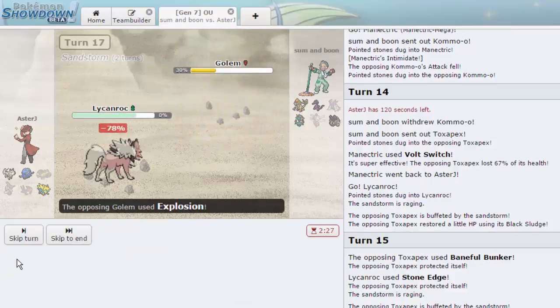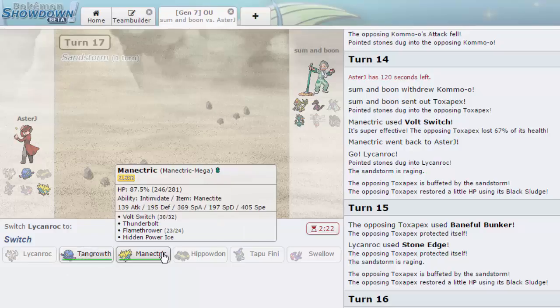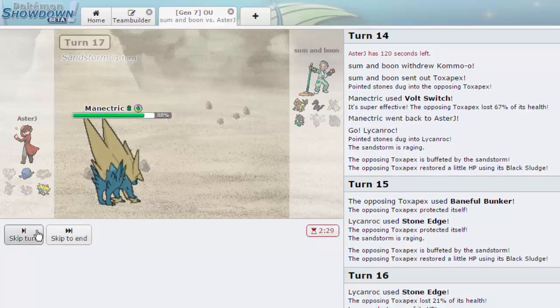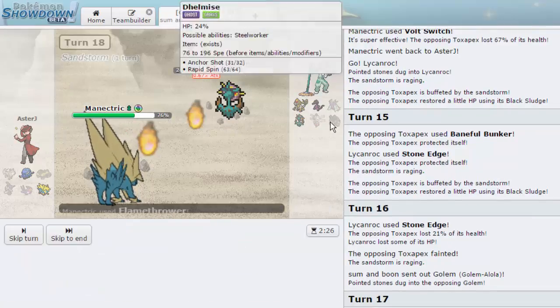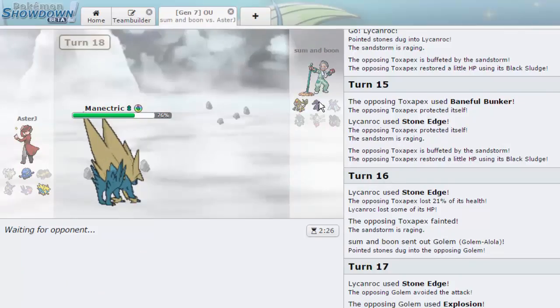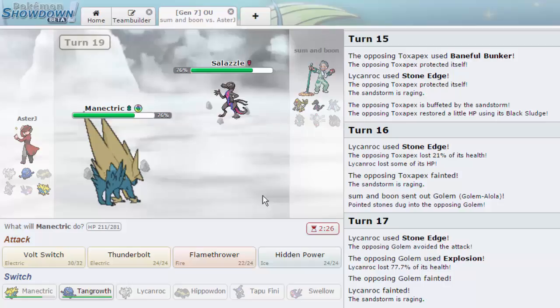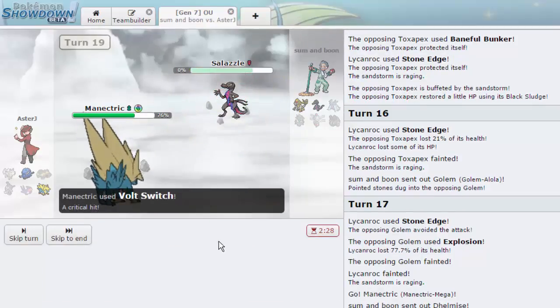He goes into Golem — it doesn't appreciate Stone Edge either. He goes for Explosion, knocking us out. I go into Manectric again since it threatens everything. Salazzle should be able to live a hit. He goes into Dhelmise — we just get off a Flamethrower and don't allow the Rapid Spin. The sand is now gone which actually helps us since Manectric isn't taking extra damage. He goes for Sludge Wave so I have to Volt Switch — and we actually get a crit! That definitely mattered.